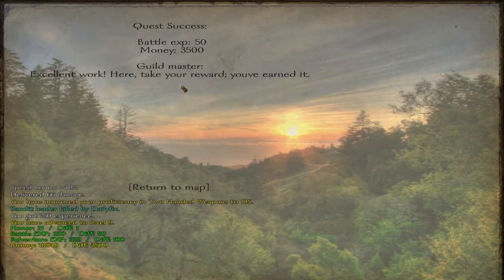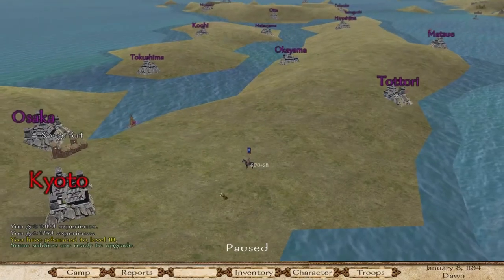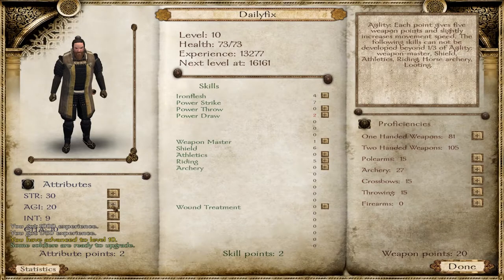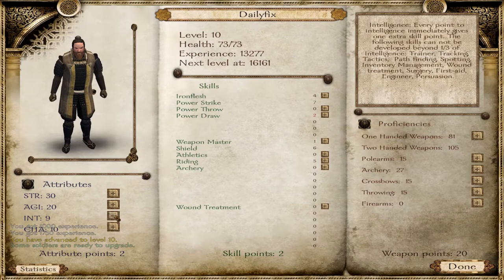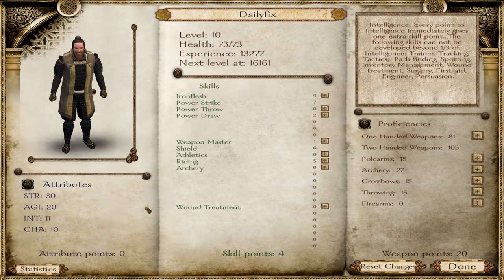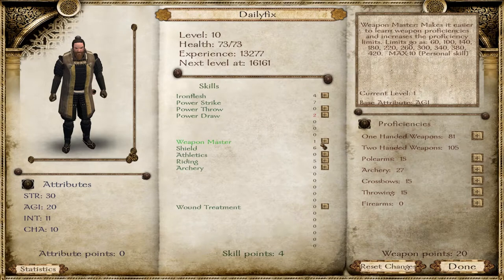Quest 6! It was actually the bandit leader — we got 3,500 in money and battle experience. Return to the map and it's gone now, so we've advanced to level 10. That's insane, truly insane. I could spend a few points on intelligence so we can get a few more skill points. I think that's a good idea.